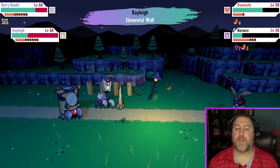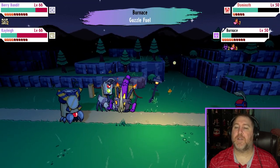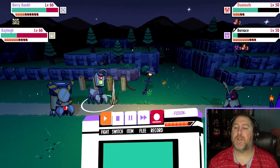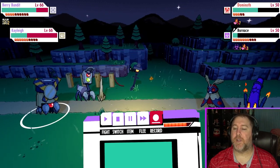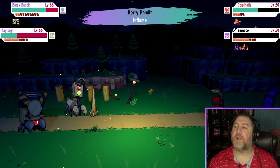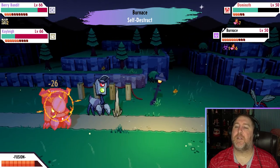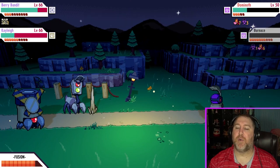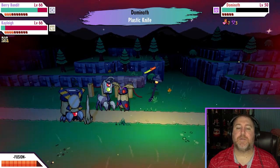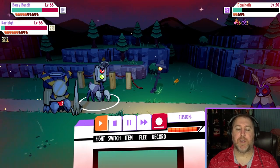Element wall. We're going to inflame that. Do another element wall here. Now he's a poison type. So now we're going to go into the catching phase.